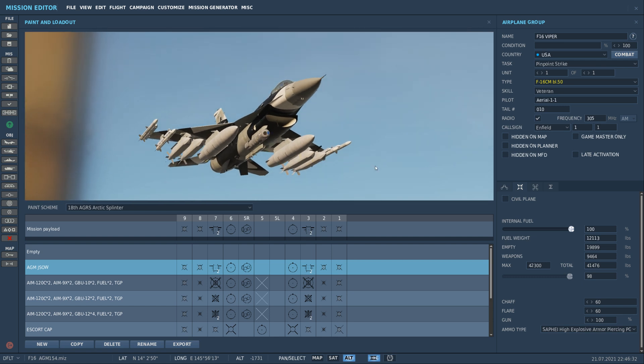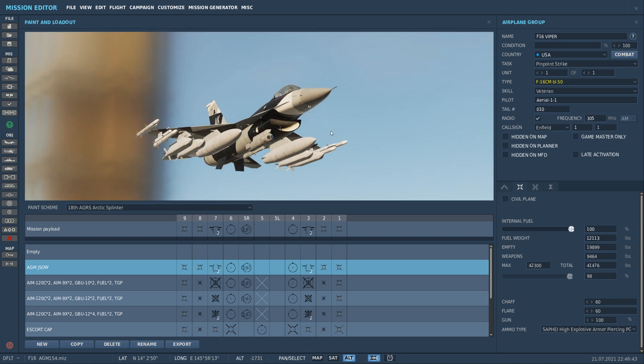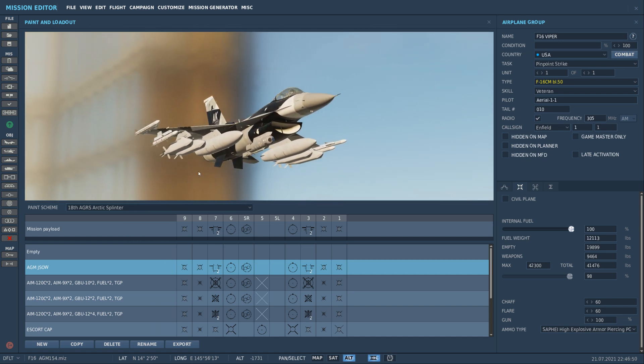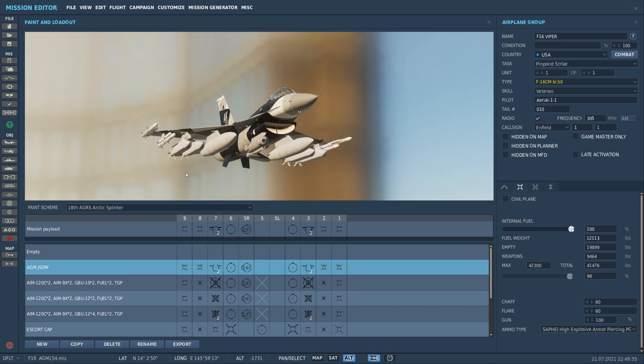There it is — we've got four total, two on pylons three and two on pylon seven. The Alpha model carries cluster munitions, and the AGM-154 is essentially a glide bomb with a very sophisticated navigation system. It will get you right on target.